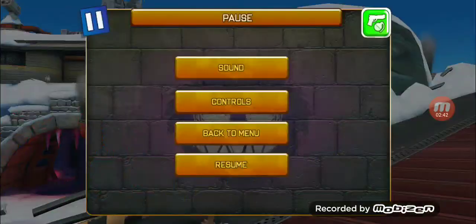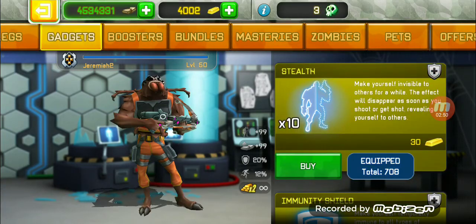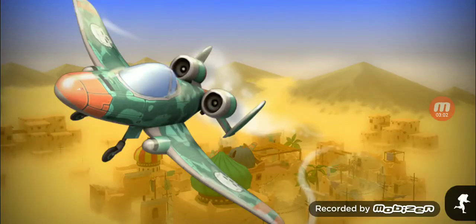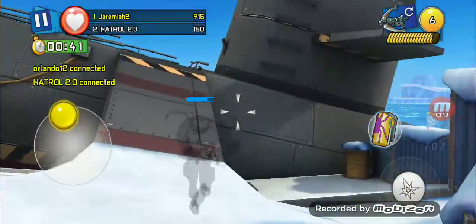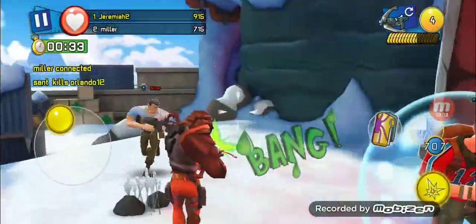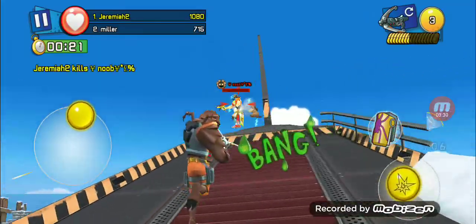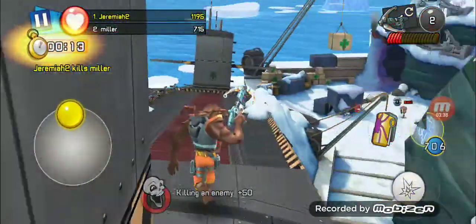I'm about to equip stealth — I forgot to put it on. There it is. Let me take some damage so you can watch my health. See, it heals you and does not turn off while you're taking damage. I tested this with my Cyber Ninja as well — it confirmed it only turns off when you shoot, not when you receive damage.